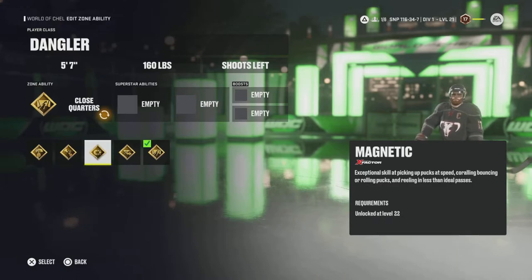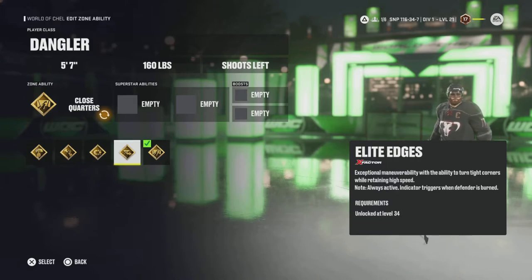Say you're playing a Sniper with 80 base hand eye — there are going to be passes that your guy just fumbles. With Magnetic, that doesn't happen anymore. Elite Edges is one of the best abilities in the game for threes — exceptional maneuverability with the ability to turn tight corners while retaining high speed. So you're going to burn a defender, cut hard, and still retain your speed. One little thing to note: if you do a little stutter step and quickly change the direction of your analog stick, you'll get a quick speed boost in that direction.